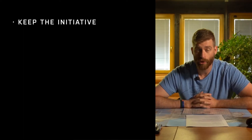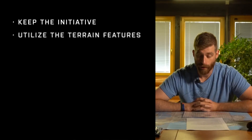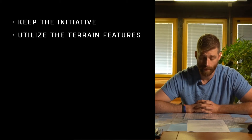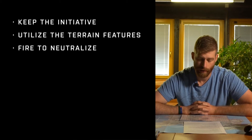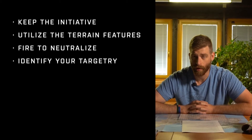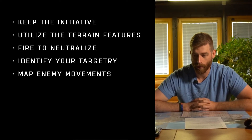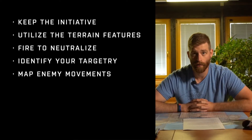In conclusion, some key points to remember. Avoid engaging the enemy — you choose when the fight starts, make sure you control that at all costs. Use the terrain for cover and minimize your exposure to the enemy by putting terrain between you and him. Take well-placed shots — every shot has to count, none of this blind fire stuff. Positively identify your targetry — it is paramount that you make sure you're shooting at the enemy. Map your enemy's movements and positions; by doing so, you control the battlefield and minimize any surprises.